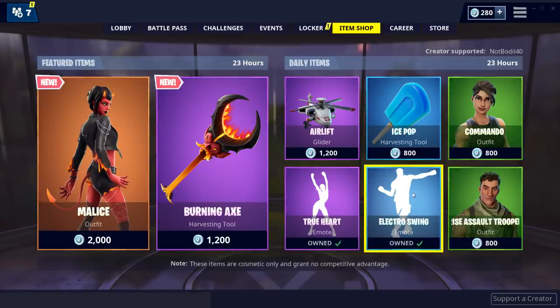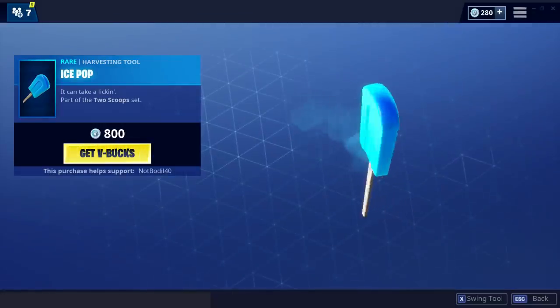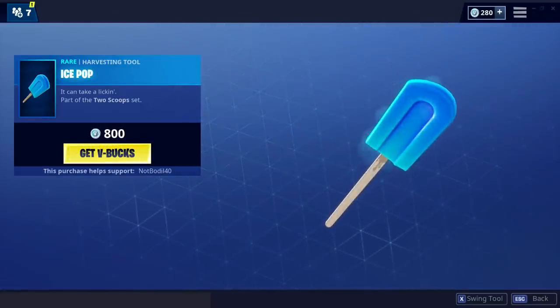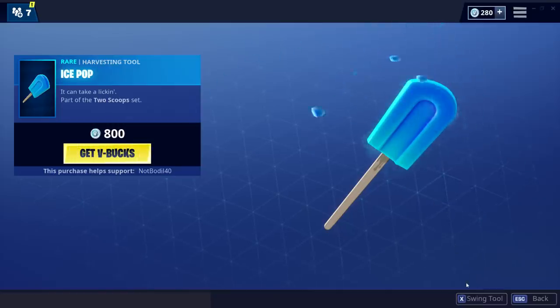Then you have the Ice Pop, which is the pickaxe that got released with Little Whip. Let's do it again — the noise is really nice. I'm actually still mad I didn't buy the ice cream skin, Little Whip, because that's such a cool one.